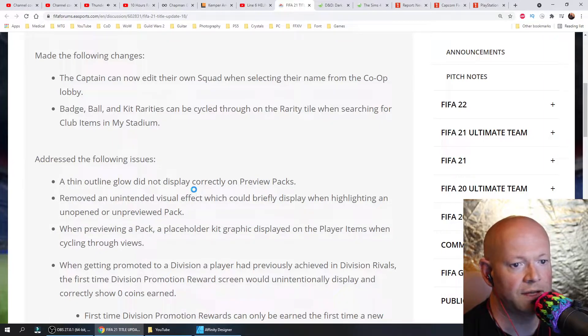Addressed the following issues: a thin outline glow did not display correctly on preview packs. Removed an unintended visual effect which could briefly display when highlighting an unopened or unpreviewed pack.